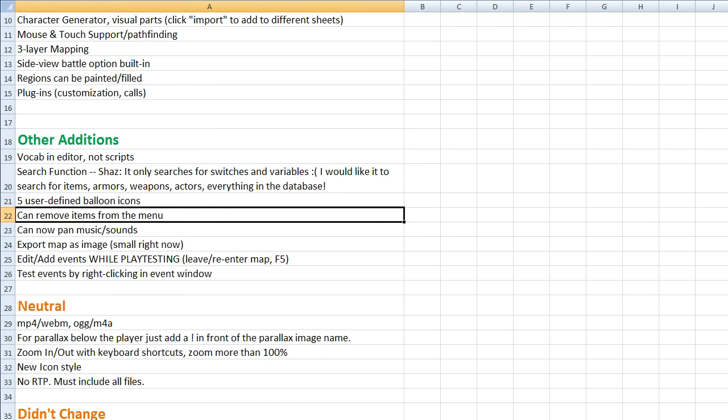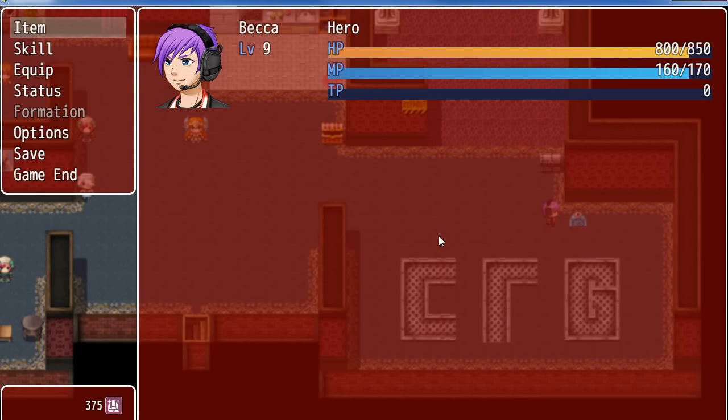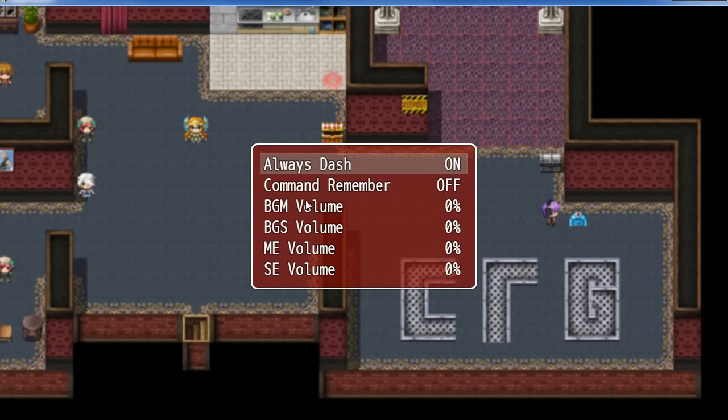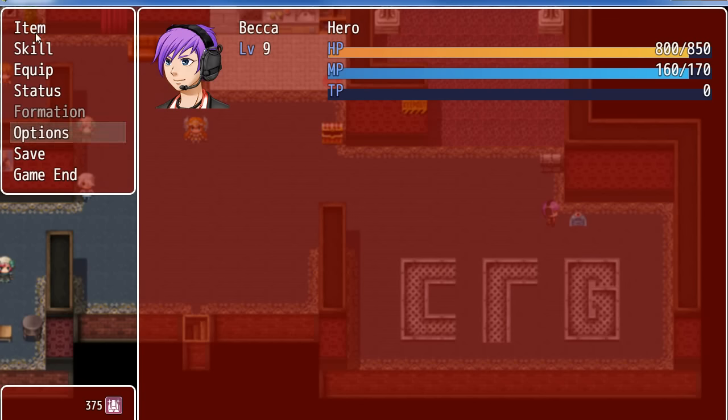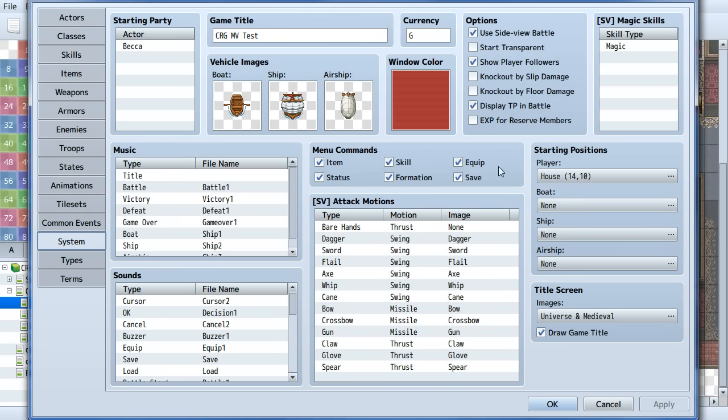You can now remove items from the menu. There's also now an options menu built in — in Ace that was just a script someone wrote, but now it's official. All those menu items like Item, Skill, Equip, and Status can be removed directly from the system tab. Before you'd need a script to do it, so it's always nice when these things are built in.